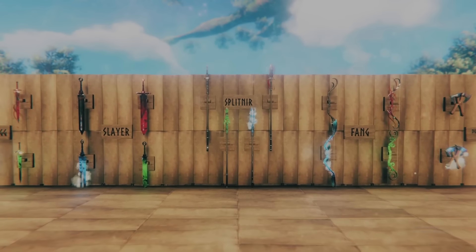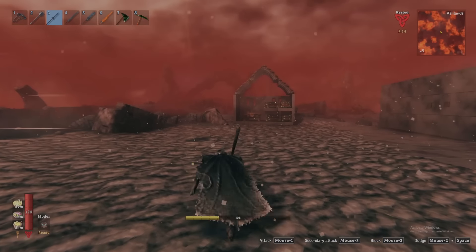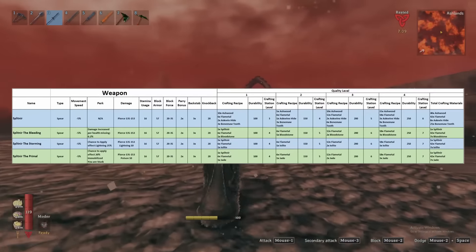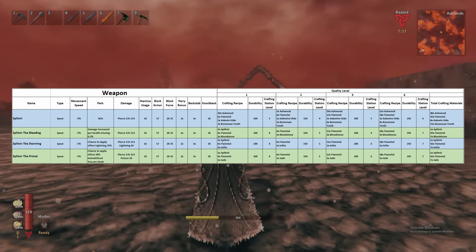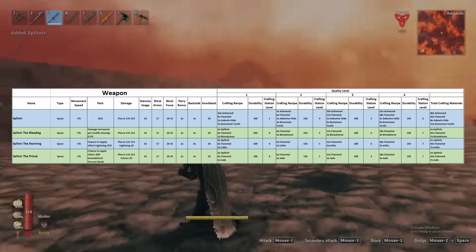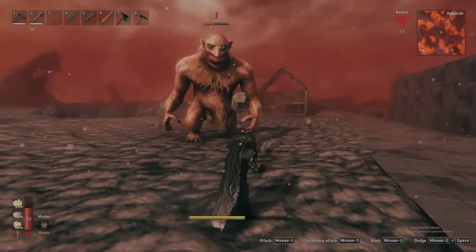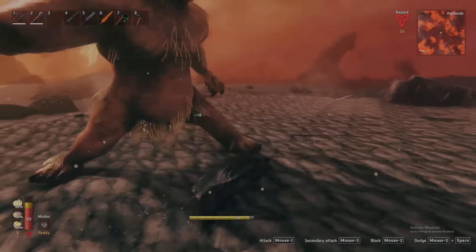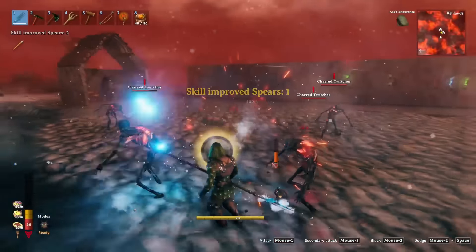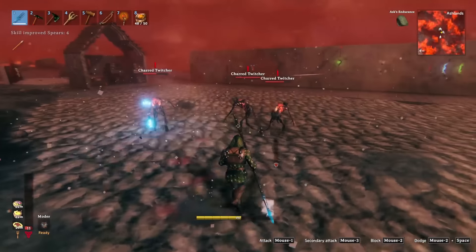The final new melee weapon, introduced outside of the Dearnwind, is the new Splitnir spear. While spears are far from my favorite weapon class in Valheim, the Bleeding, Storming, and Primal versions are nothing to scoff at. These spears deliver effective range and rapid attack speed as those before them, combined with the signature secondary spear toss. However, like spears before them, they do not have a 3-attack combo and therefore miss out on the double damage yielded by the third hit. That said, their rapid jabbing attack speed means a higher chance of proccing the chain lightning or root power from the Storming and Primal versions.